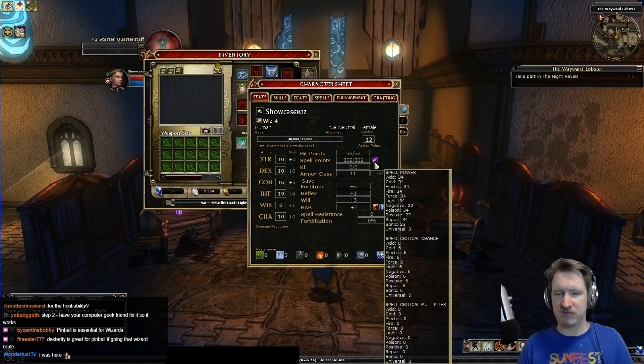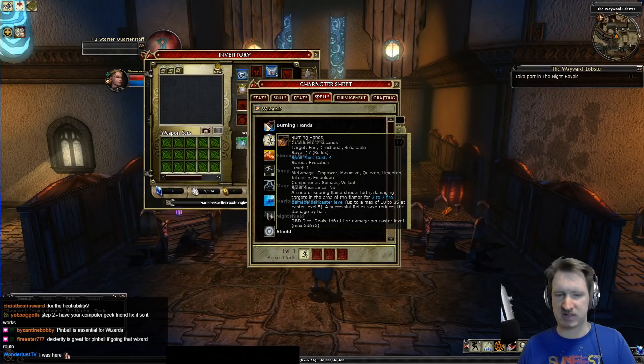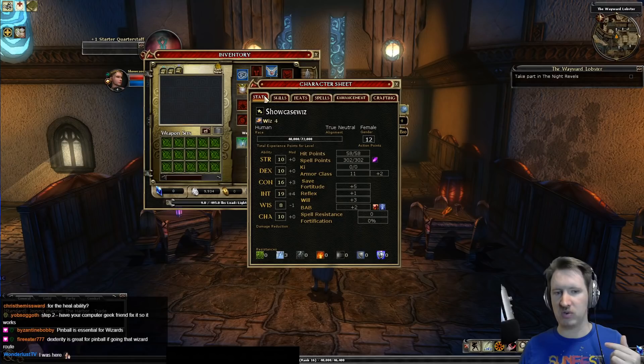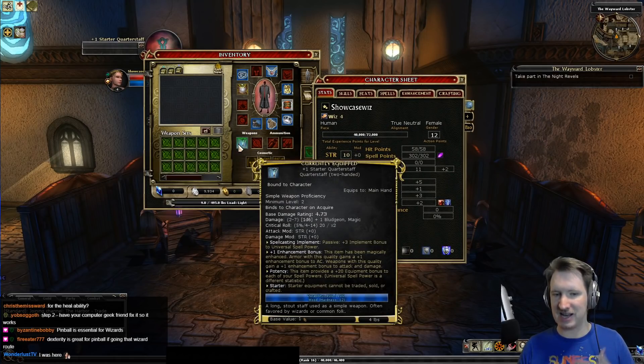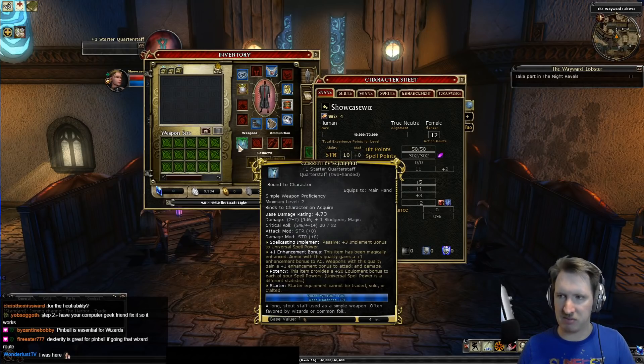Spell power is a one-percent damage increase per point — so 34 acid spell power means 34% increased damage with acid spells. To know what damage type a spell deals, read its description; for example, Burning Hands deals fire damage, so it scales off fire spell power. To make it stronger, increase your intelligence (which also makes spells harder to resist) and get items with fire spell power. Note: items with flaming damage only affect weapon attacks, not spells — it has to say 'spell' on the item.